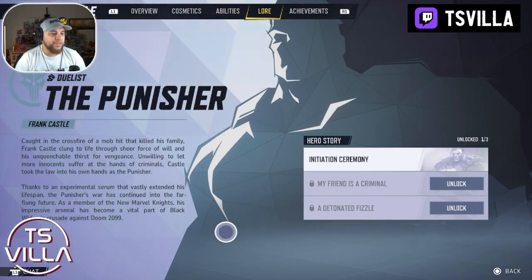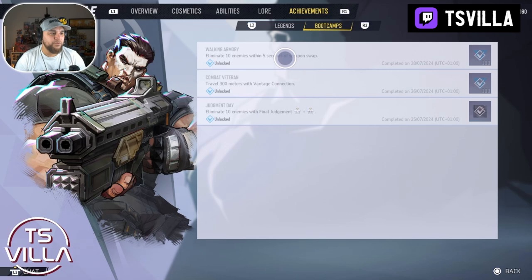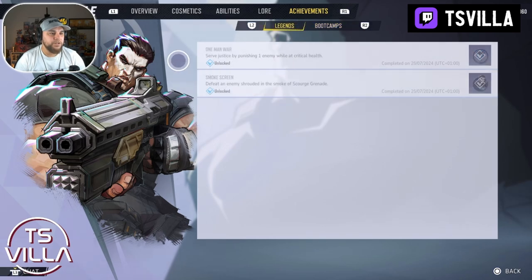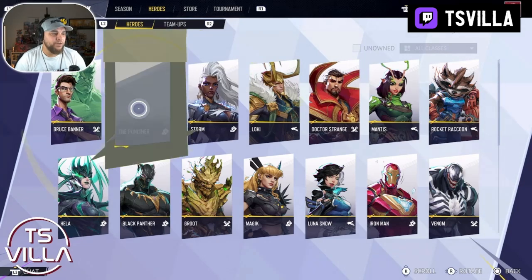In the closed beta testing we can't unlock these hero stories yet — we'll find out more when we play the full game. I've done all the achievements for the Punisher because it's pretty easy. This is absolutely awesome — this is the Punisher.